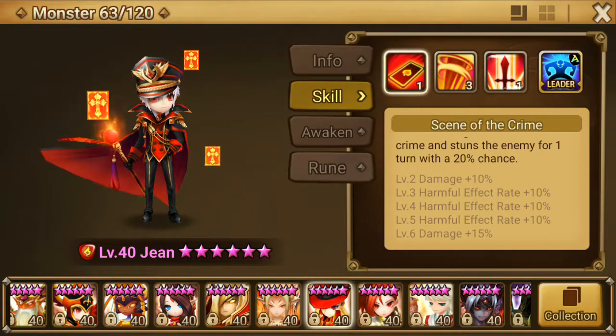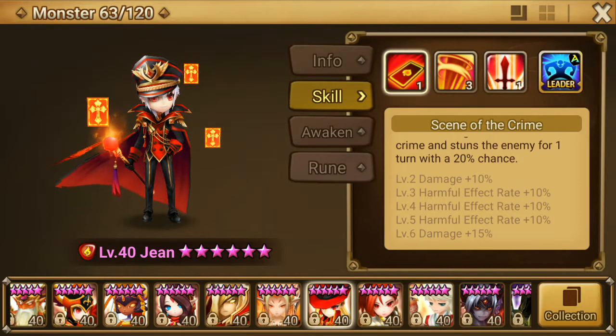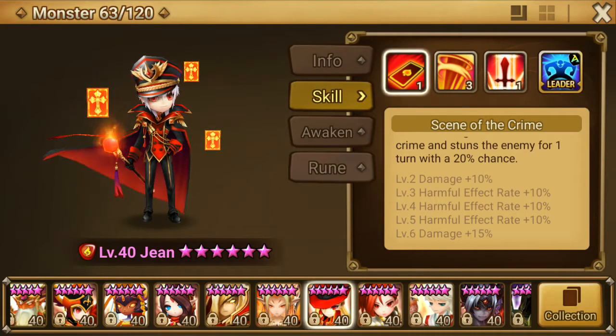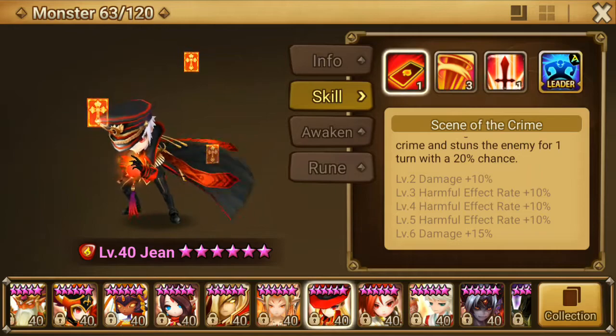When I do my birthday summon session, if I get any more phantom thieves I can use them to skill up Jean. I already have the water one, and I also have the wind one and sword one, so I can use any Jean — by Jean I mean any phantom thieves you have summoned to skill him up.